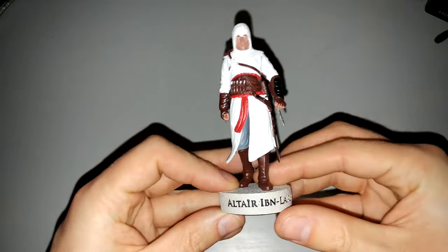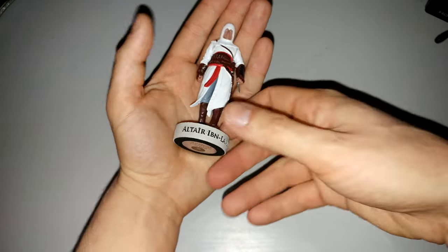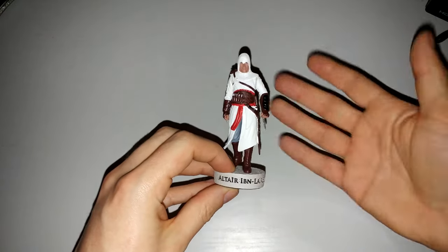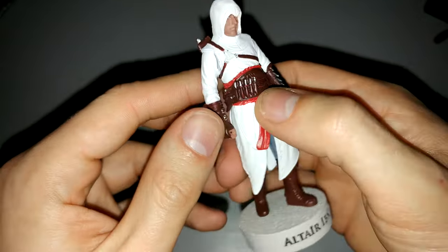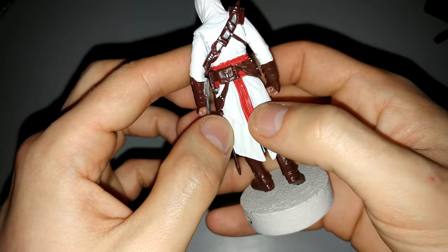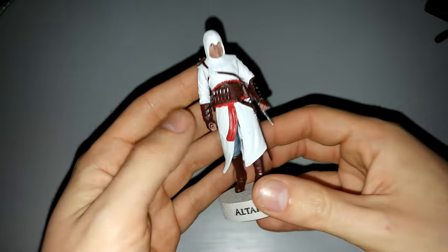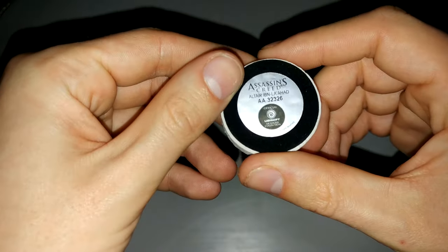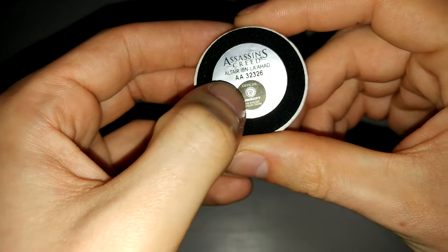Now this is the figurine in all its glory. It's very small - a couple of inches. It's probably just a tad shorter than an average Pop figure, just to give you a size comparison. As you can tell it has his face fully detailed and fully painted, all his little extras, his little throwing knives, various daggers, full dress robes including the hidden blade and Altair's sword itself. These are handcrafted and hand-painted figurines with his name at the bottom, and a sticker confirming the official Ubisoft licensed collection along with a model number.